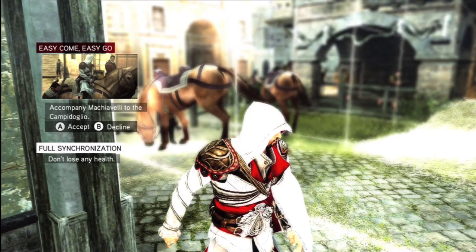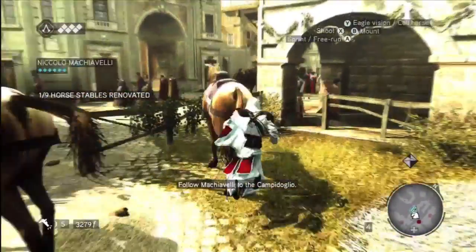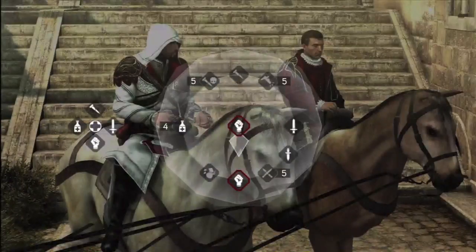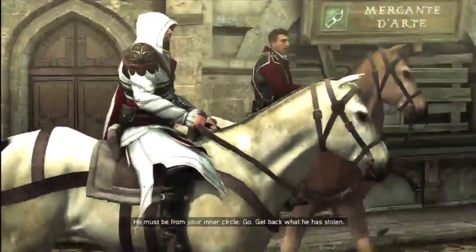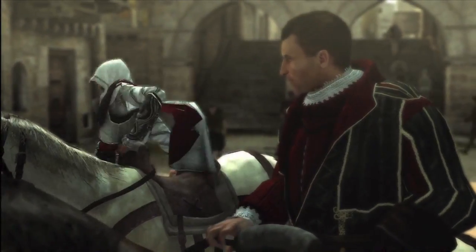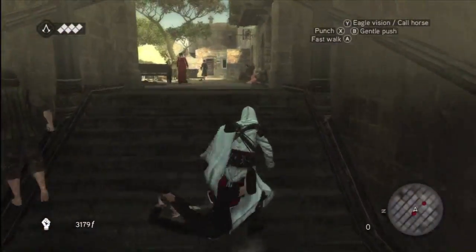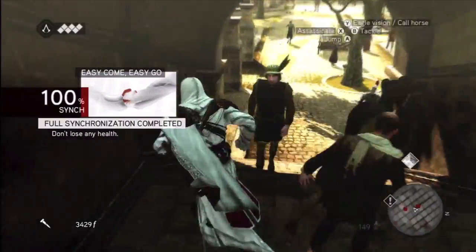So here we go — cross dissolve, full synchronization, don't lose any health. That may seem difficult, but all you're really doing is riding on a horse. You're just following him, and then you'll eventually get to a cutscene where a thief steals your money, and all you do is chase after the thief and get your money back. He's talking, and then a thief runs up and takes Ezio's money right there. Machiavelli's like, get back what was stolen. So Ezio jumps off his horse because taking your horse would not be fast enough. This is actually really easy — I actually run right past the guy here. All you do is run up and press B to tackle and you get your money back. Ezio says, before I regret sparing your life — but nope, goodbye, I'm not sparing your life. 100% sync, don't lose any health.